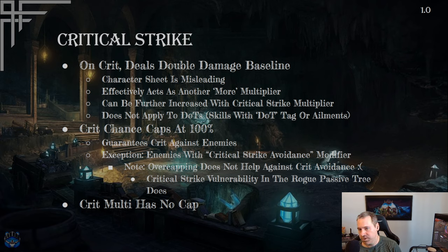You can further increase crit damage with critical strike multiplier, which is additive to the baseline double. So if you have 50% critical strike multiplier in your gear, instead of double damage you deal 2.5× damage on a crit. This does not apply to damage over time — dots can never crit, so don't try to use this in a dot build.